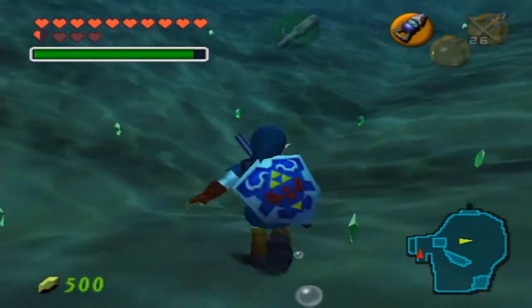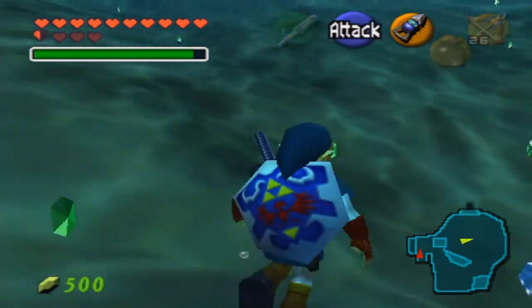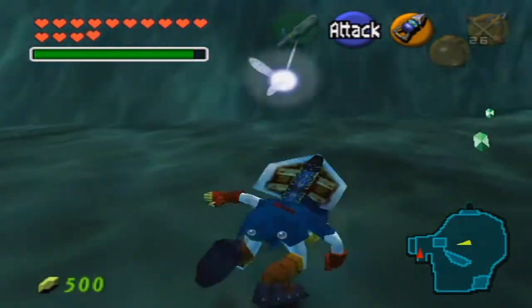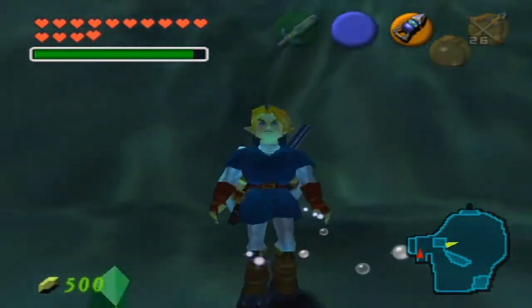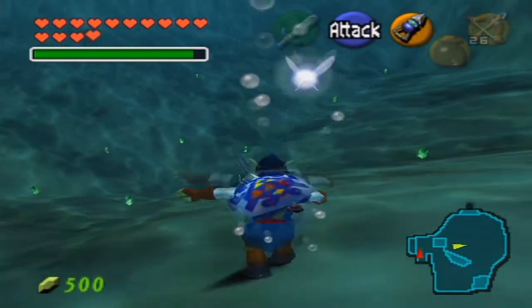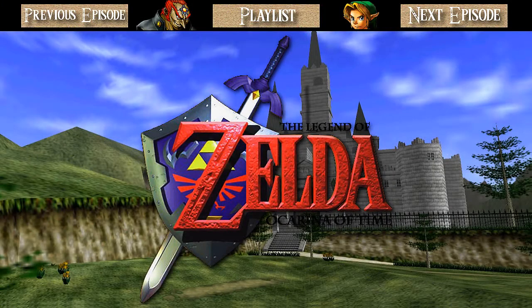Here we are at the bottom of Zora's Fountain. They reward you with a piece of heart all the way down here, though unfortunately it's not enough for another heart container. As for this episode, all I planned to do was this. In the next episode, we're going to be going for the Big Goron Sword, which is actually more powerful than the Master Sword. Thanks for watching this episode of Let's Play The Legend of Zelda Ocarina of Time — see you in the next episode.